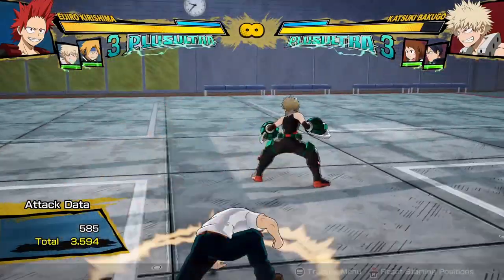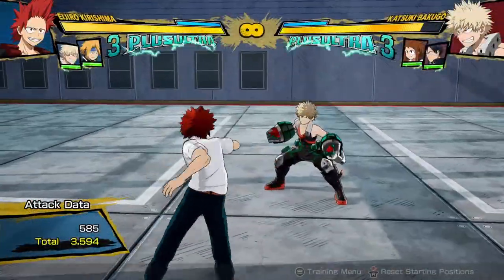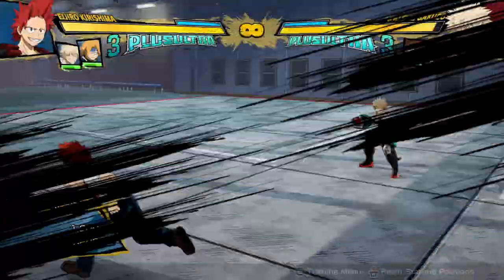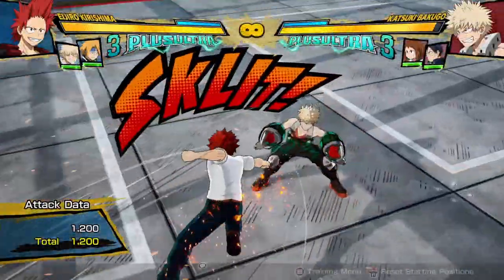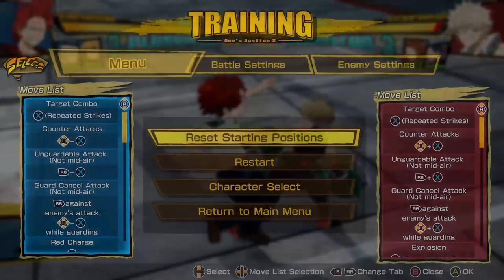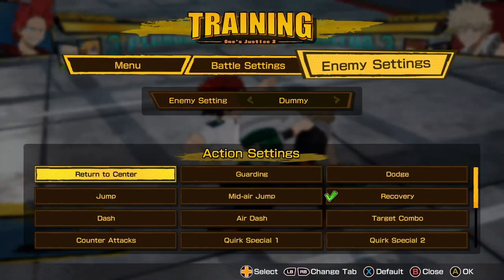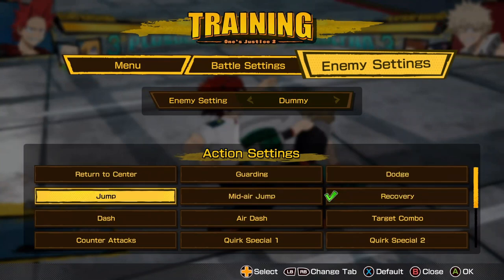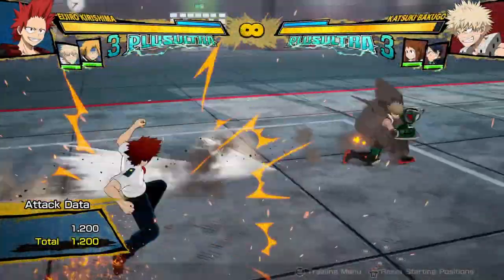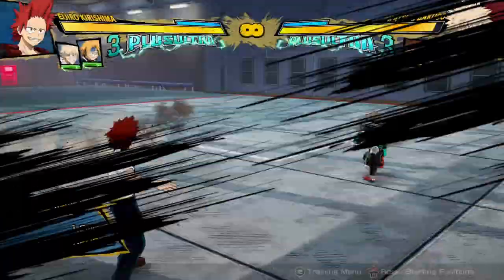So throw this out a bunch in neutral, because you never want to just be pressing attacks. Also, his tilt quirk 2 in the air is really good. Not only does it go pretty far — it is slow, but it's good — and it actually has tracking. So if I have Bakugo run around here, you can see each hit actually has its own tracking.